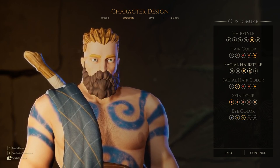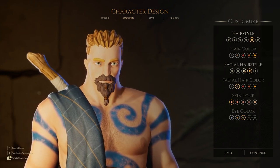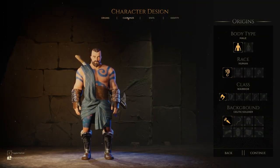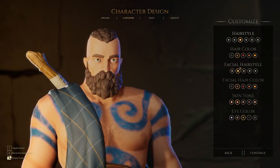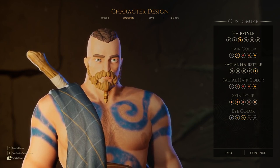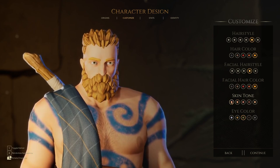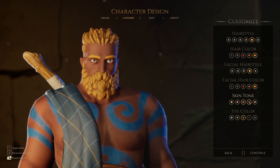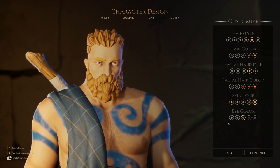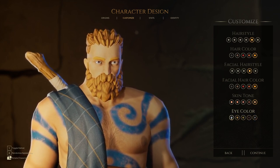Some facial hairstyle options are not available — so you have three different beards for the human male. I'll switch quickly to make sure it's not bugging out on me — yeah, they're just not available, three beards. Facial hair color — we'll make it blonde. I think that looks kind of cool. Skin tone options range from light to darker, slightly pinker, even darker, and a warm tone. And finally eye color — you get to choose that. Not massively impactful, but you do get to see your character up close and personal in cutscenes.